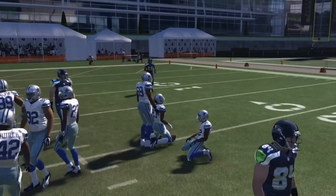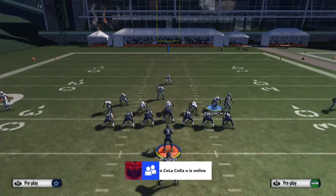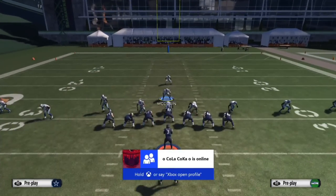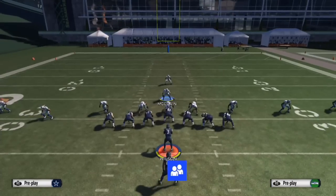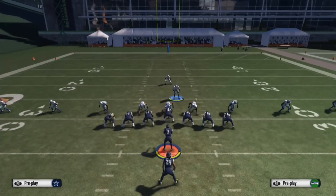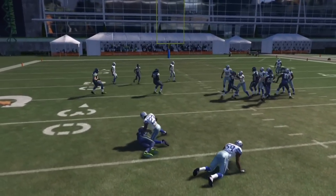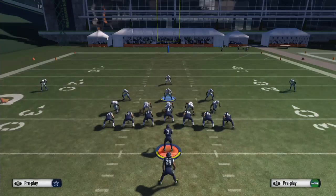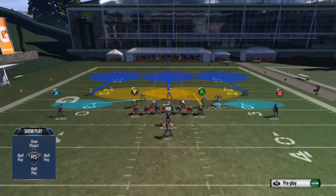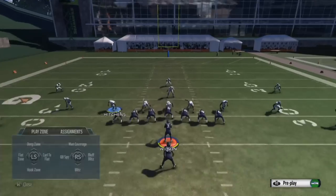I'll do it a couple more times because Strong Power and Halfback Counter are really overpowered in this game, just like last year. We'll flip the play, run to the left side, just pursue the ball carrier, and take up the blocking space so one person will eventually get free.